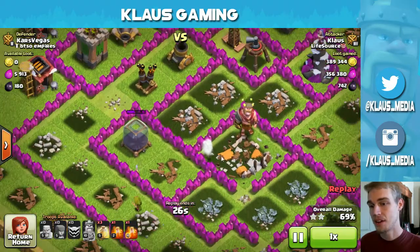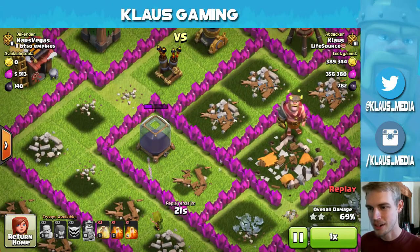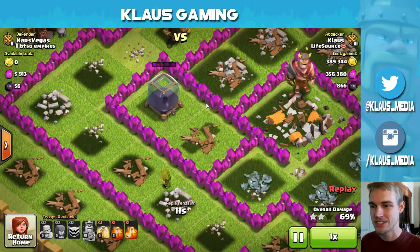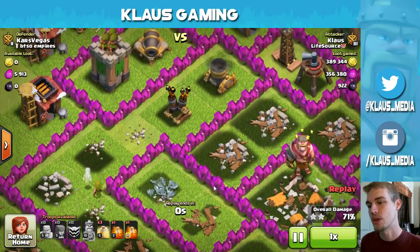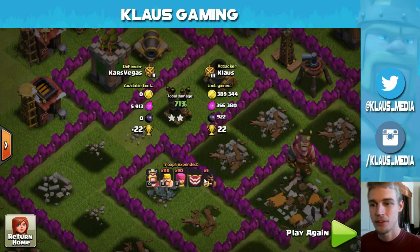That mortar wiped out all of my archers, but look at these guys — that sniper taking out that loot! We've got a couple of twin geniuses in this group. This mortar is probably just outside of range, and these two archers sniped tons of dark elixir out of the storage. I have never been more proud of my troops. The replay ends with 389,000 gold, 356,000 elixir, and 922 dark elixir.